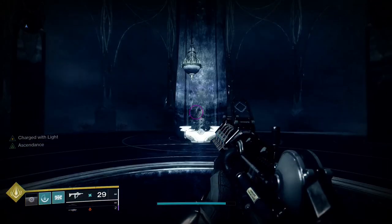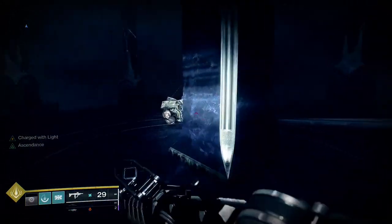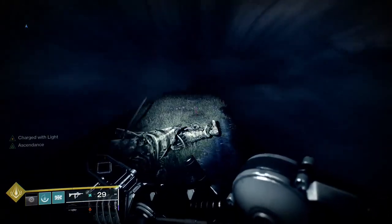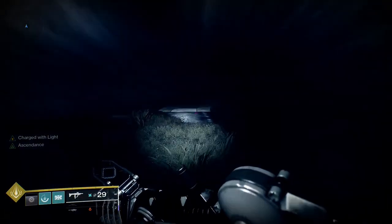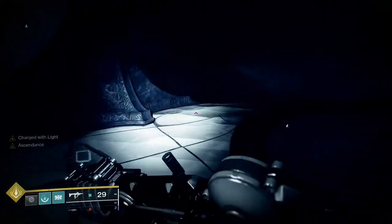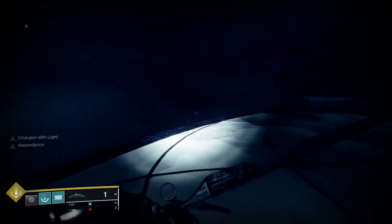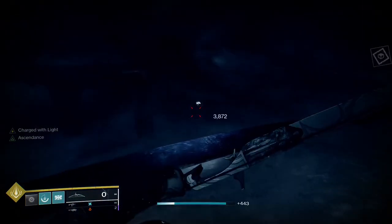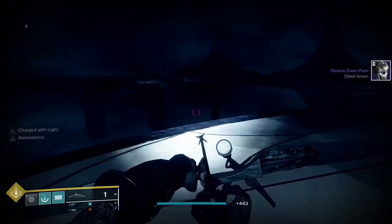So start off by facing the statue for the eggs. The first one is 90 degrees to the right. Ignore all the bodies and continue along this sort of marbled bridge — there's an egg right over there.